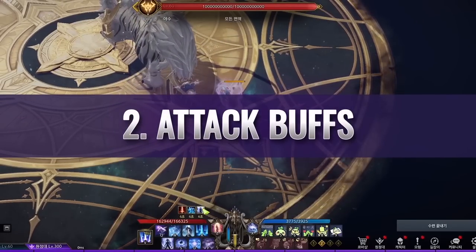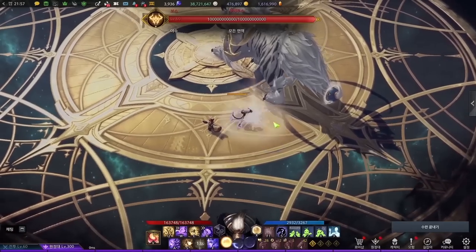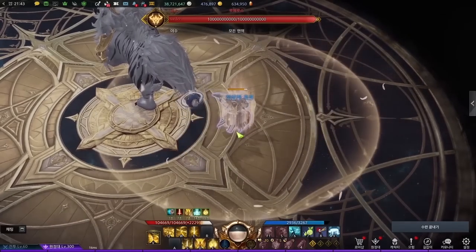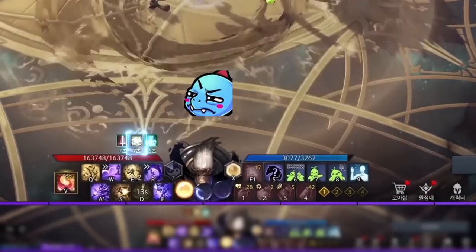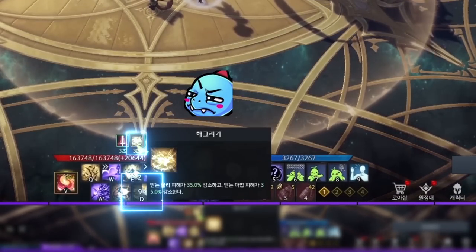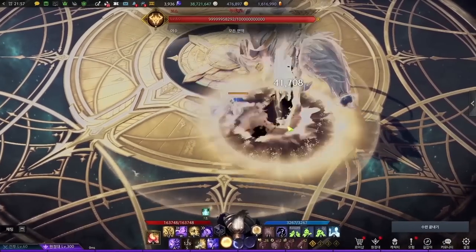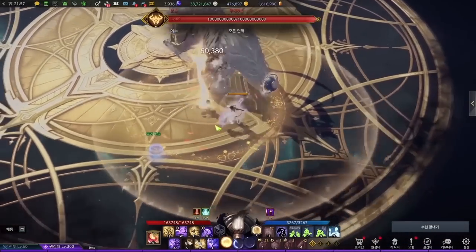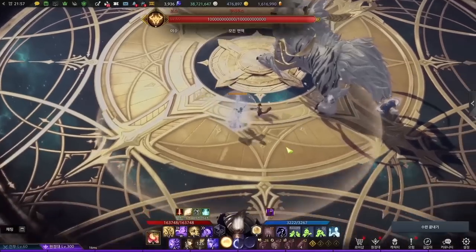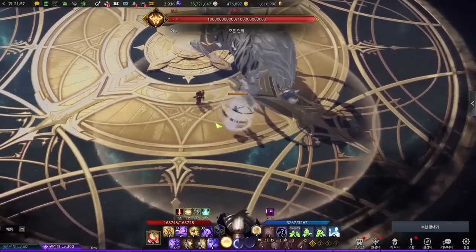The second category is Attack Buffs. All supports have a major buff skill — Bard's Heavenly Tune, Artist's Sunsketch, and Paladin's Heavenly Blessings. The buff duration runs out before the skill's cooldown, so all supports have filler skills to cover the missing buff duration: Sound Vibration for Bard, Sunwell for Artist, and Wrath of God for Paladin. Other than Paladin, Bard and Artist's filler skills are stationary AoE platforms, requiring DPS players to stand on them to receive buffs.